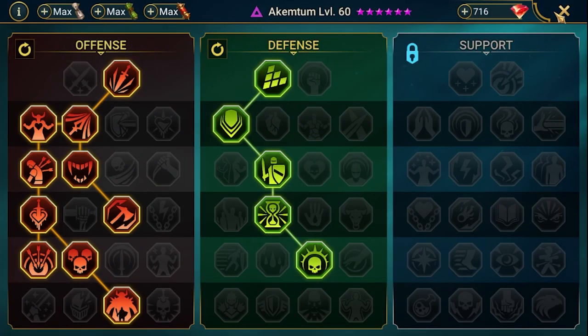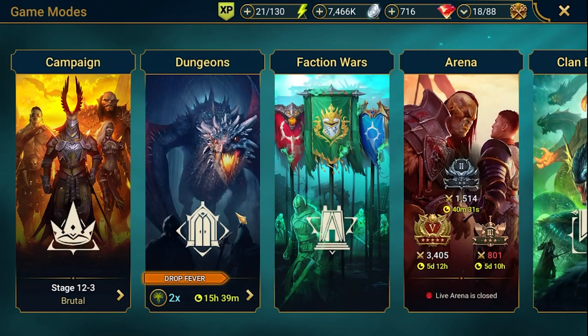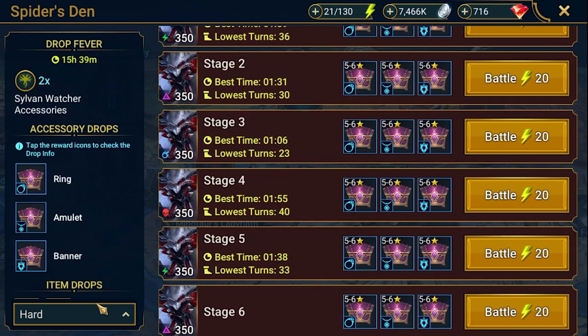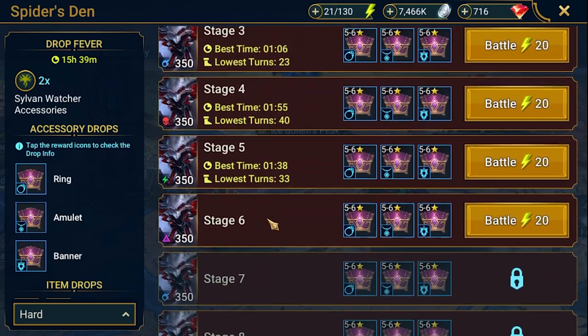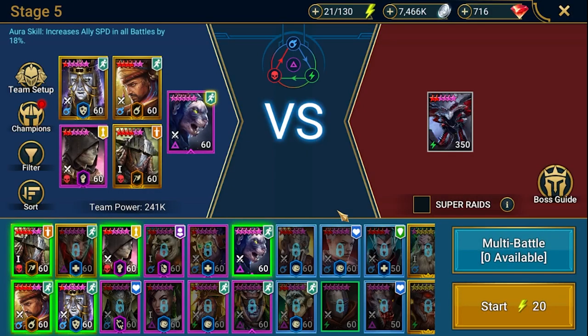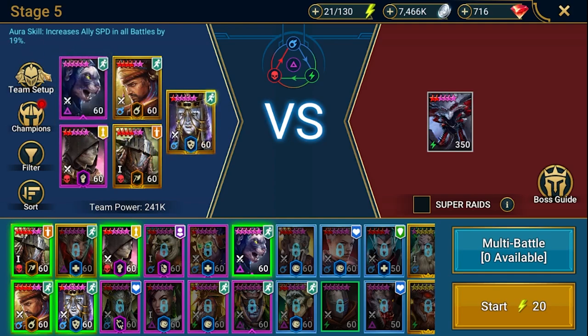Now let's look at what I've already managed to do with this champ. Today I pushed Spider a little bit — we are on stage 5, stage 6 I failed. I want to quickly present how this team is built and how it's performing. Akemtun is here with speed, but I think I can change it to Ankora because she's got 1% more speed.